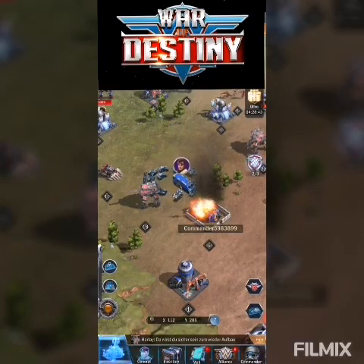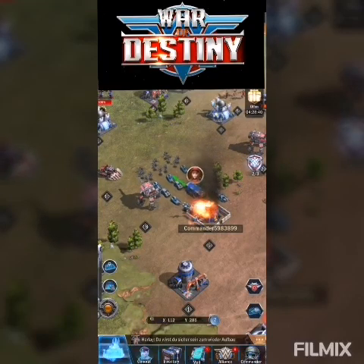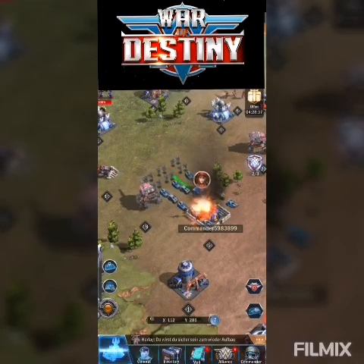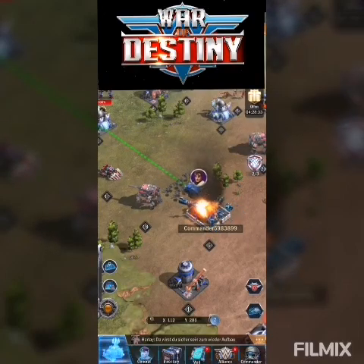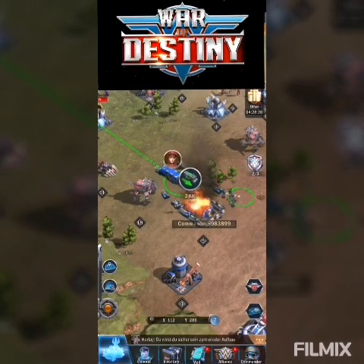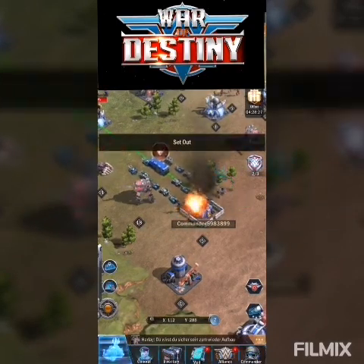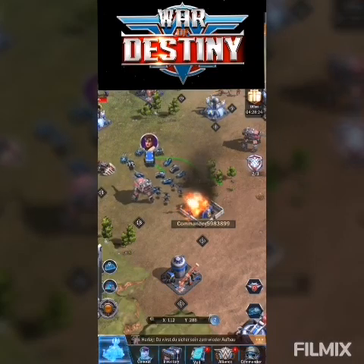So instead of waiting 38 seconds for your troops to come back, you can instantly attack the enemy castle again within 10 seconds. After attacking again, I just click my march and I can drag it to any empty space on the map - so if I want to put them there, my troops redirect and go back to that empty location.